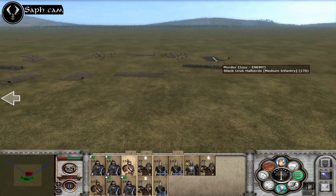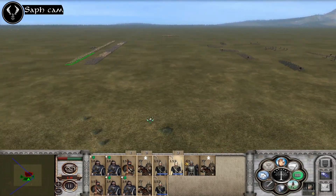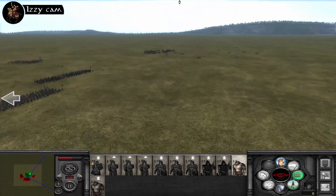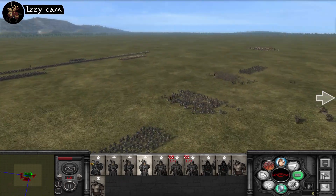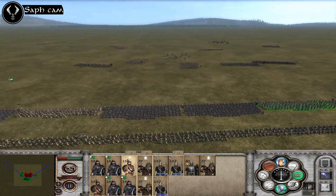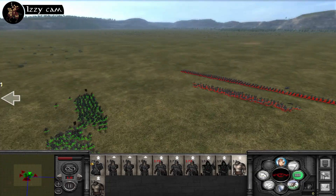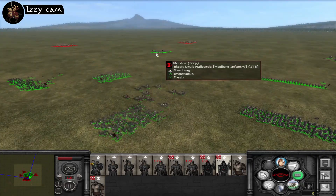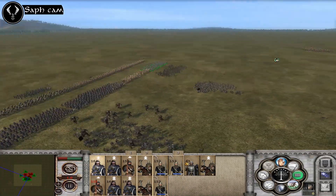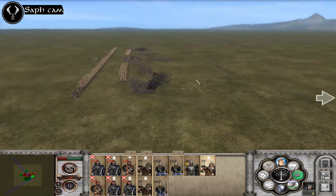That seems like a very small army considering we're getting wealthier. What do we have coming up in the middle? Black Uruks — you're going to absolutely wreck me. And Sauron's Will, and then trolls. Yeah, this is an absolute throwaway. Oh dear, Saf — what have you done? Well, you do have more units. Yes, but that's not the point. I'm quite honestly shocked at what I'm seeing right now.